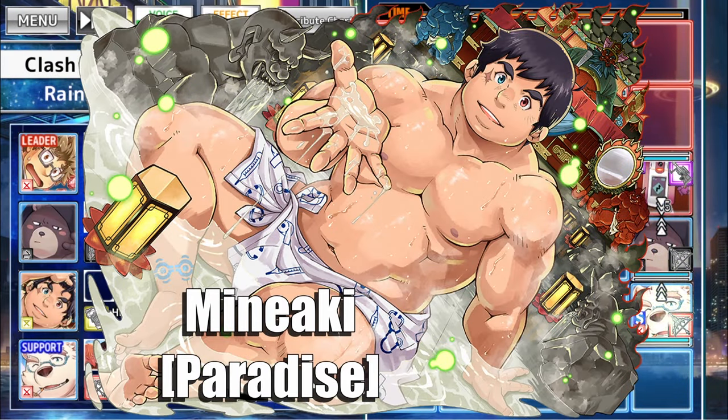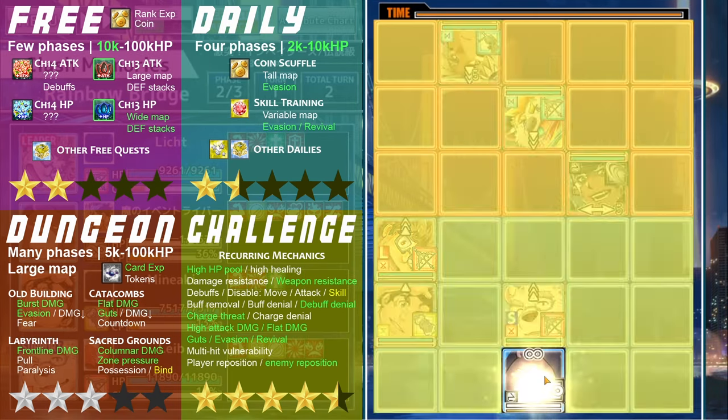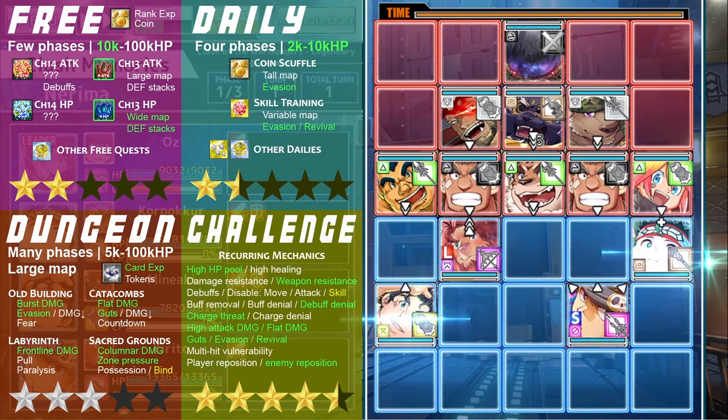Miniyaki! First Terror Mighty, then Azazos, and now you, Miniyaki! Your latest medical innovations have dramatically magnified your strength, as a low-range, extreme utility unit that transcends game balance when paired with Oz.